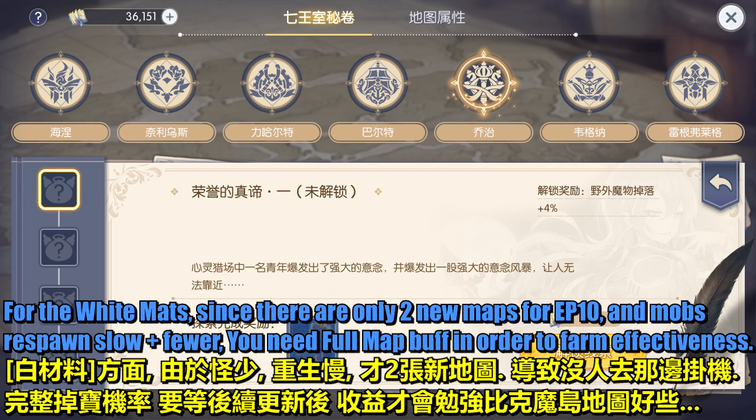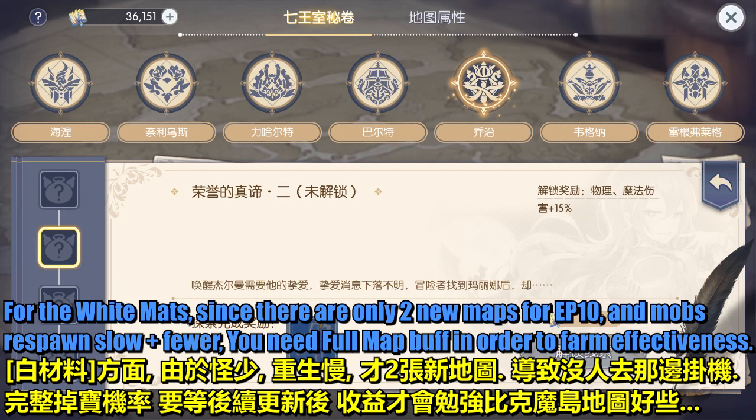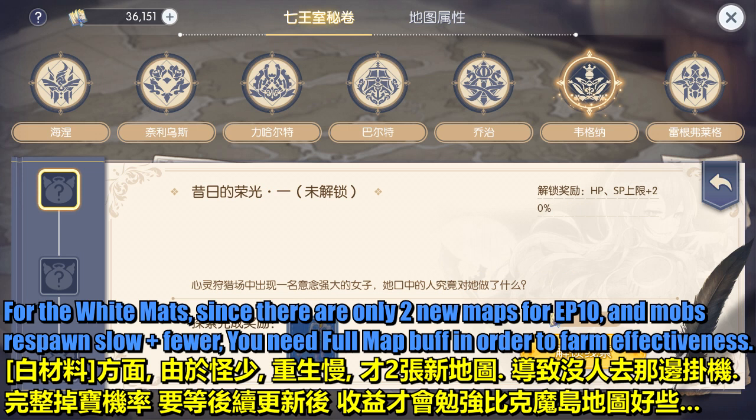For the White Mats, since there are only 2 new maps for EP10 and mobs respawn slower in fewer amounts, you need a full map buff in order to farm effectively.